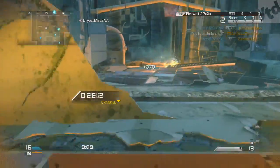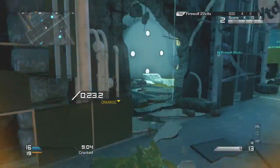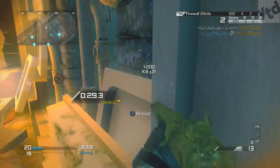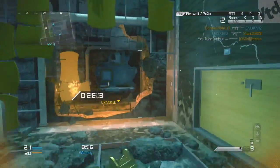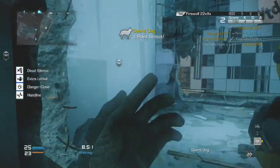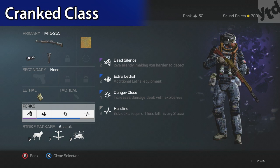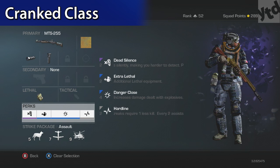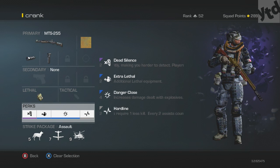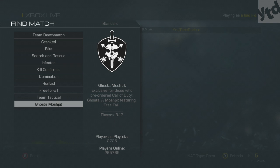The exception is Cranked. In Cranked, once you get your first kill you get all the speed perks, so there's no reason to have Sleight of Hand, Marathon, or Agility. For my perks in Cranked I have an extra lethal and Danger Close to increase my chances of getting a kill, and I do have Hardline because I'm still using a shotgun and there's a good chance I'm not going to live very long.